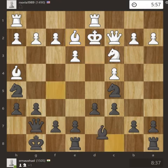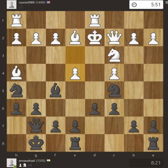So bishop to e2, bishop f5 attacking the queen, so the pawn is pushed, queen d4 — check.